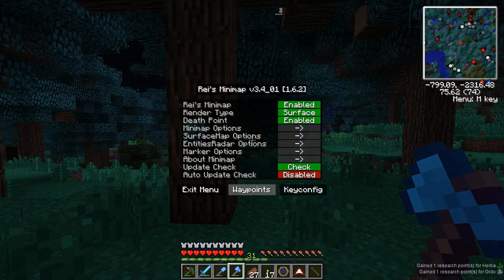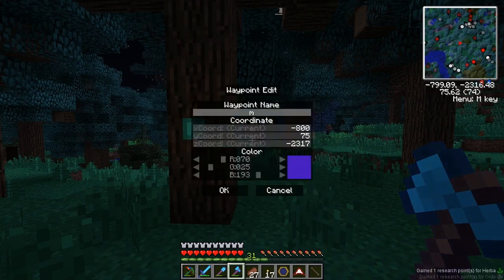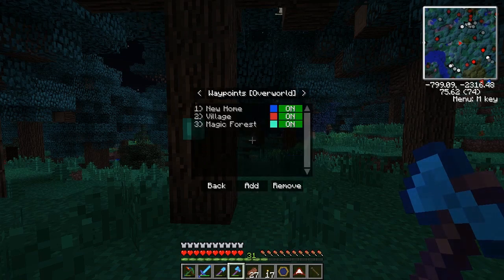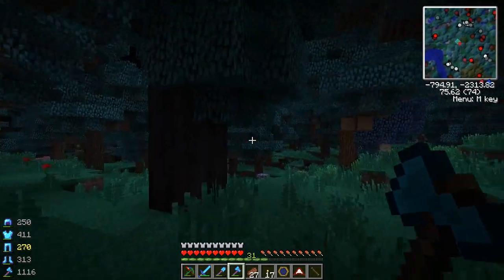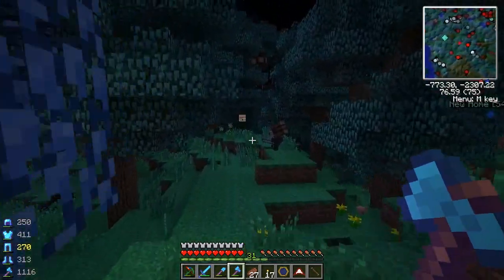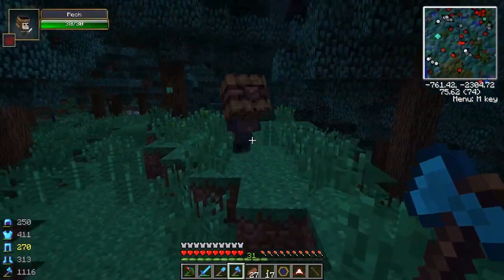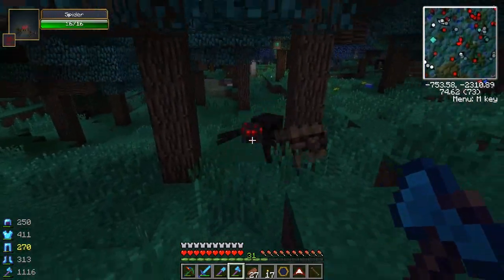I'm going to place a marker here because this is quite a cool biome - I wish I would have lived here. Add marker - magic forest. I'll put it as a nice green. It's almost the same colour as the pod. What is this guy? A Pech! I'll save you, guy.